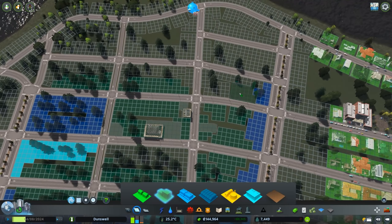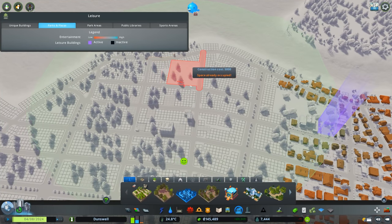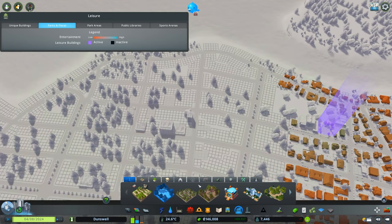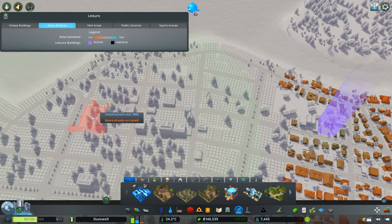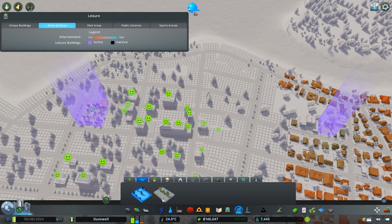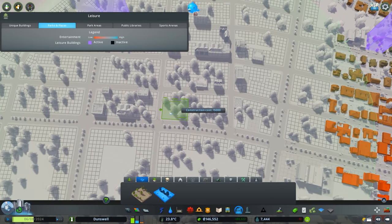We already have some buildings that are sprawling up. Let's add some parks near downtown just to accelerate the growth of the area. I had some plazas too - I'm going to place some nice plazas down.